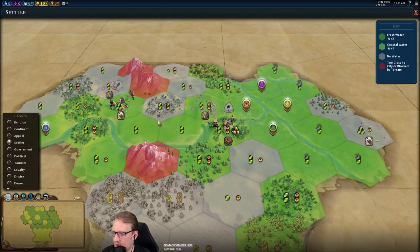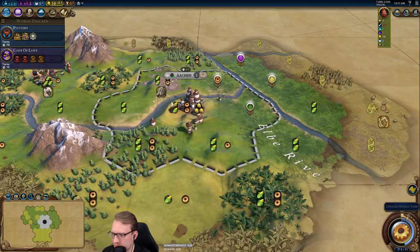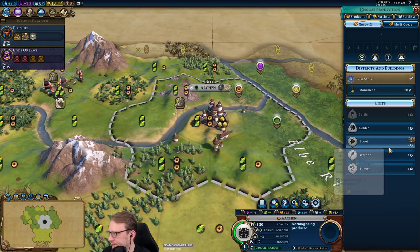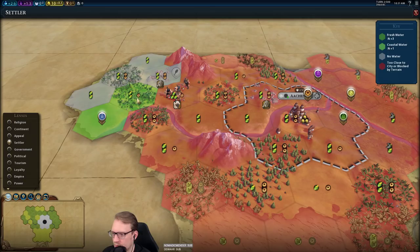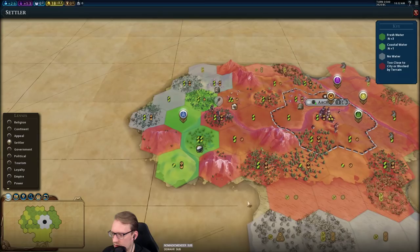No science yet — we've got the potential to get a plus two campus, maybe it's plus three, we'll see. So we settled that. We have a very productive slash lots of gold in the base there. Starting with a five-turn scout, seems okay. She'll want to go there.